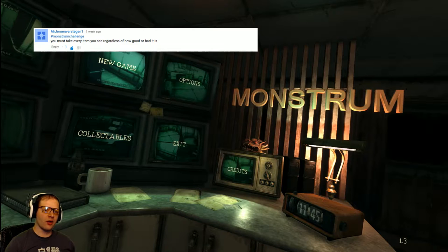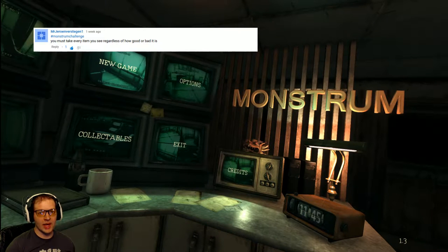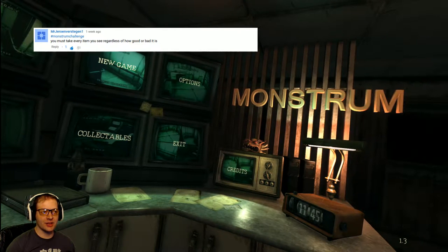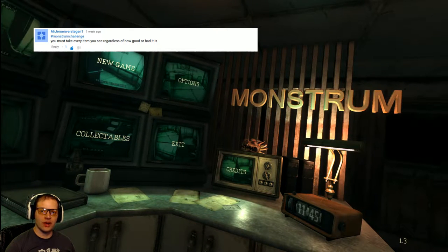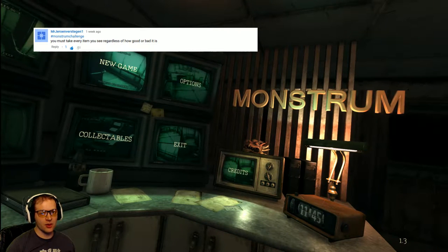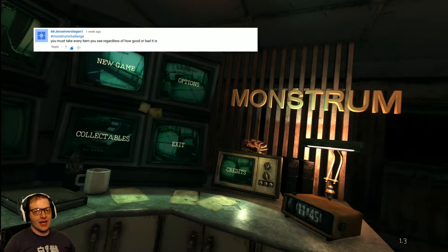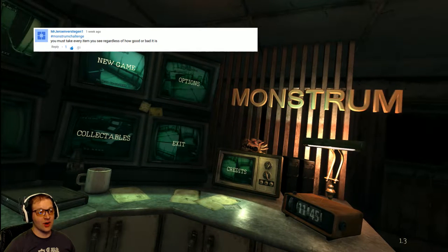Basically what this is going to involve is us picking up every item we happen to see on the ship. Now, in the case of locked doors or power doors, if I don't have the item to immediately get into those areas, or if I don't have the item necessary outside of objective-based things — so if I have a fuse door but I only have one fuse and I need that for the submarine — we're going to count those out of the challenge.